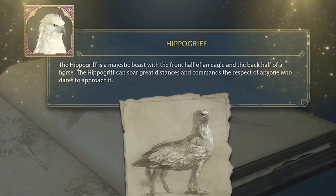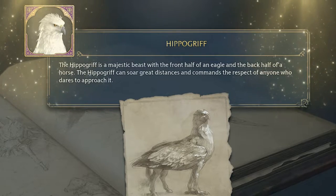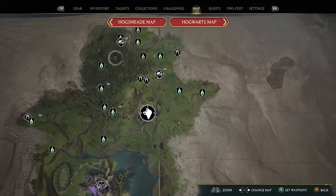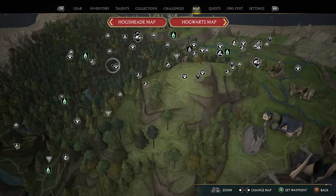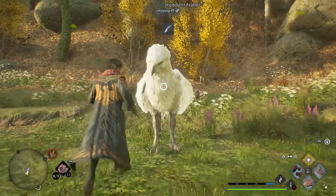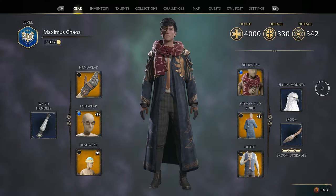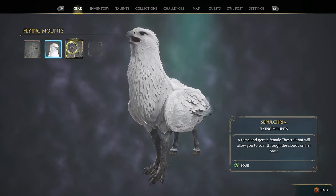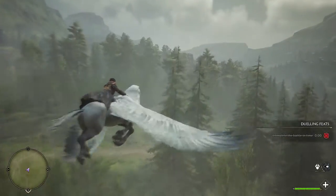Next is the Hippogriff — a majestic beast with the front half of an eagle and the back half of a horse, capable of soaring great distances. You may first encounter one during the main questline at the Higher Keep, but for more you can head up from Hogwarts to the West Forbidden Forest fast travel, where you'll find a Hippogriff den. Back at Hogwarts, they reward you with Hippogriff Feathers. Like Thestrals, Hippogriffs can be used as mounts — they're flying types and look absolutely amazing for sightseeing, though not quite as fast as a broomstick.